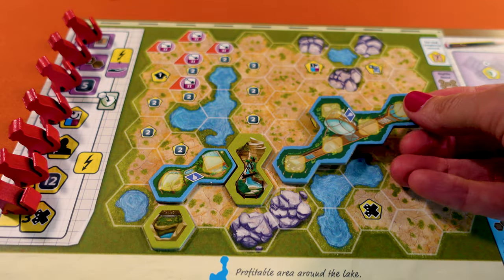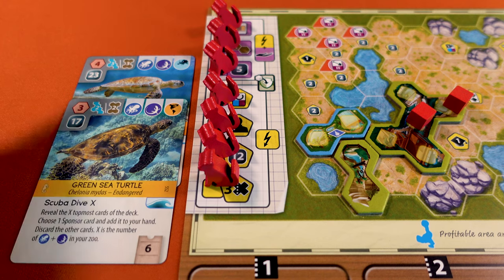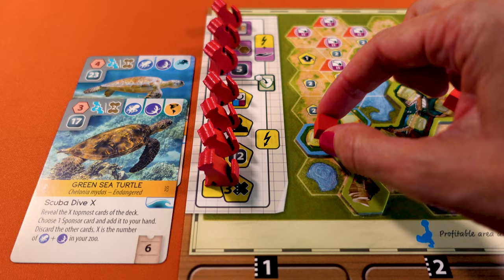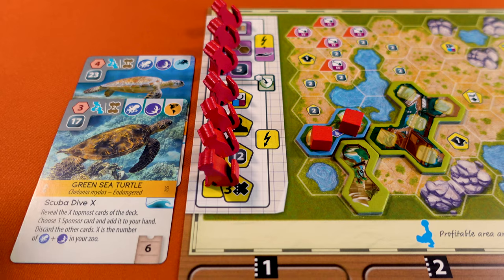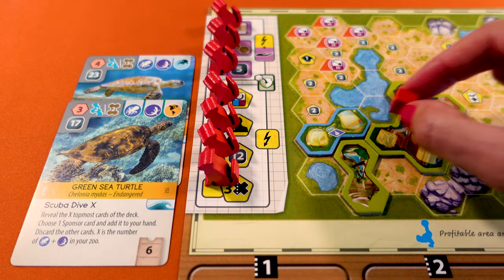If you build your second aquarium, you don't have to place it near your first one. Like in the base game, when you build your first aquarium, if you already have animals in your zoo that can be accommodated there, you can transfer them this once — this applies to the loggerhead sea turtle and the green sea turtle. This would also work the other way round: you could transfer these turtles from your aquarium when you build the reptile house. You cannot transfer animals when building your second aquarium, so plan this properly.